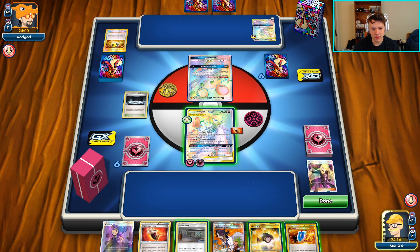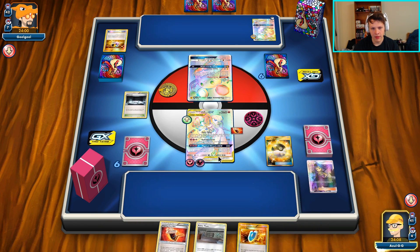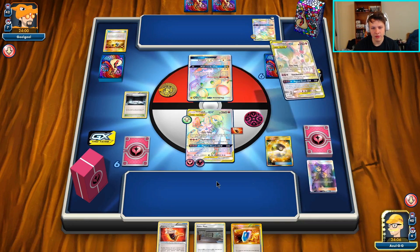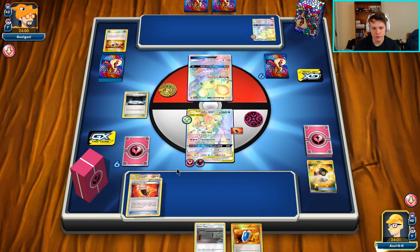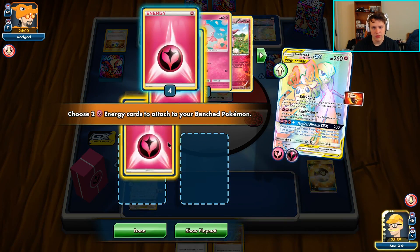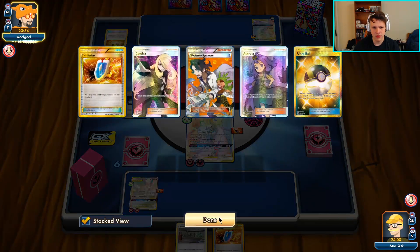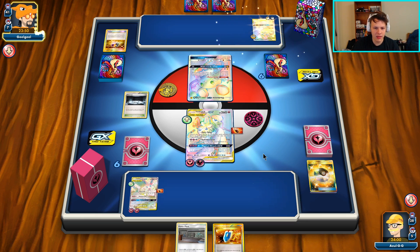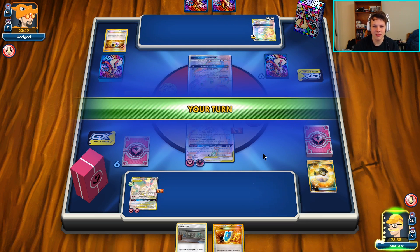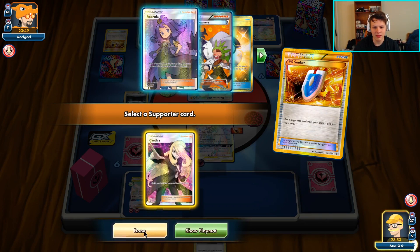Ultra Ball away the second Mewtwo and Ace Roll, go ahead and get ourselves another Guardian. I don't think I need the Aromatisse quite yet. We're going to put a Fighting Fury Belt on it and Fairy Song two basics to it. We're going to hold all our Power Plants and Silent Labs to utilize against our opponent. The Fighting Fury Belt damage actually makes a difference up here against this Mewtwo deck.